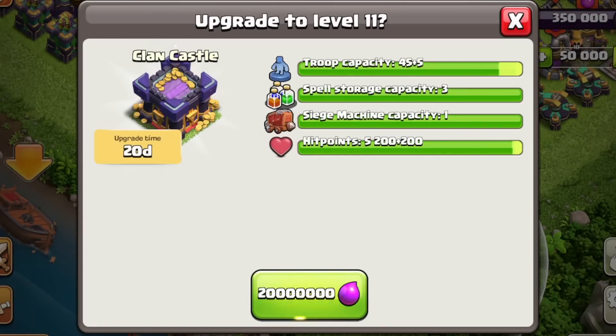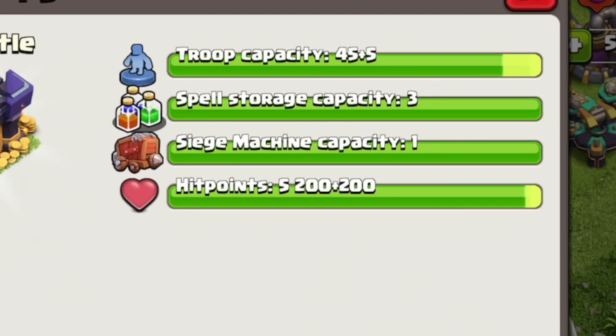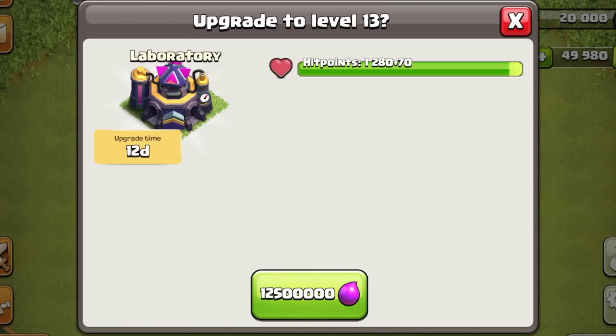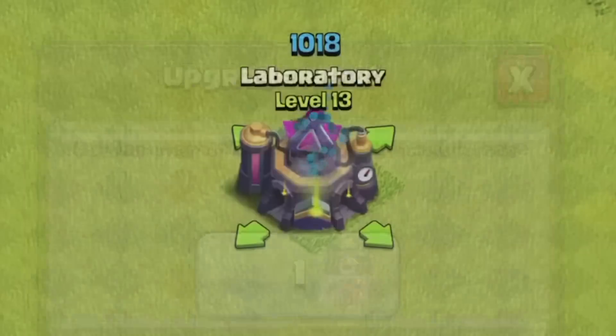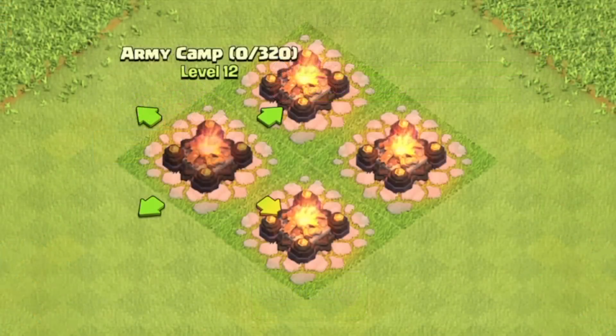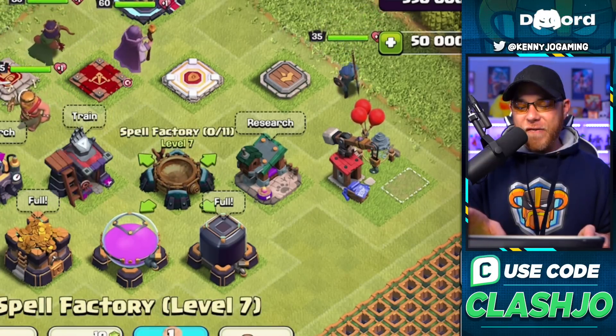The Clan Castle will go up to level 11 for 20 million Elixir and a 20 day build time, so you're really going to need a hammer of building for that, because you gain five additional troop capacity. The Laboratory will be upgradable for 12.5 million Elixir and a 12 day build time. The Army Camps will be going to level 12 for 19 million Elixir and a 16 day build time each, which will increase your army size from 300 to 320 housing space. The Barracks will increase to level 16, the Spell Factory to level 7.